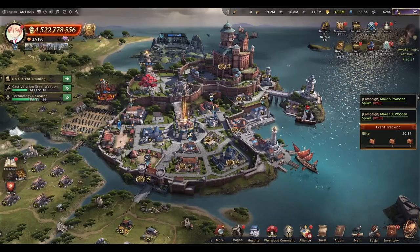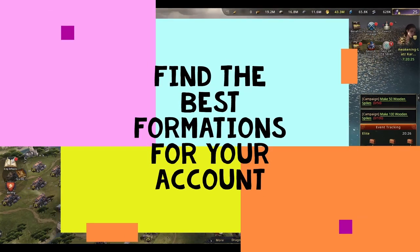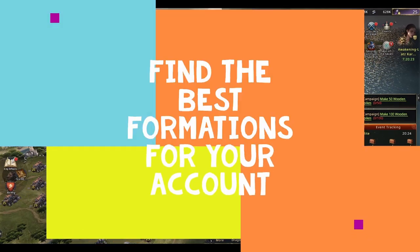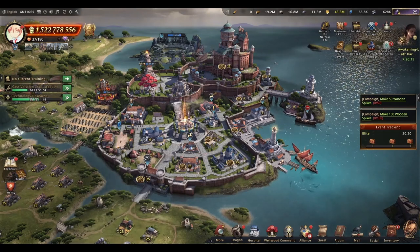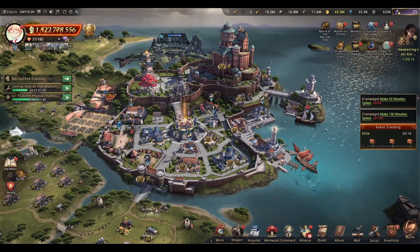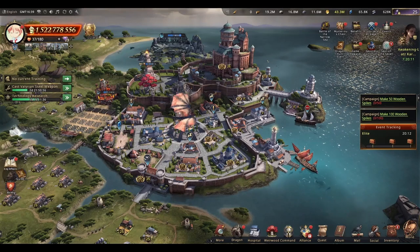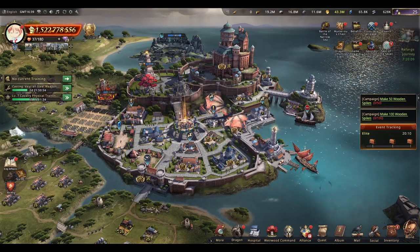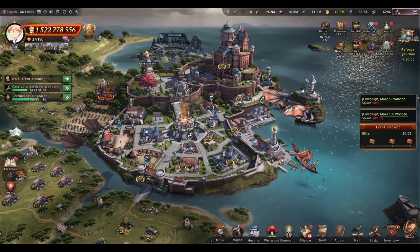Hey peeps, today we'll be talking about rebel leaders. In particular, I'll be showing you how you can find the best formations for your accounts, even if you're free to play. You're probably watching this video because you're tired of searching and asking people about it and only receiving answers that don't satisfy you — about commanders you don't own or don't have at a decent level. Well, with this guide, it's you who will be figuring out the formations; you won't depend on someone else's answer.